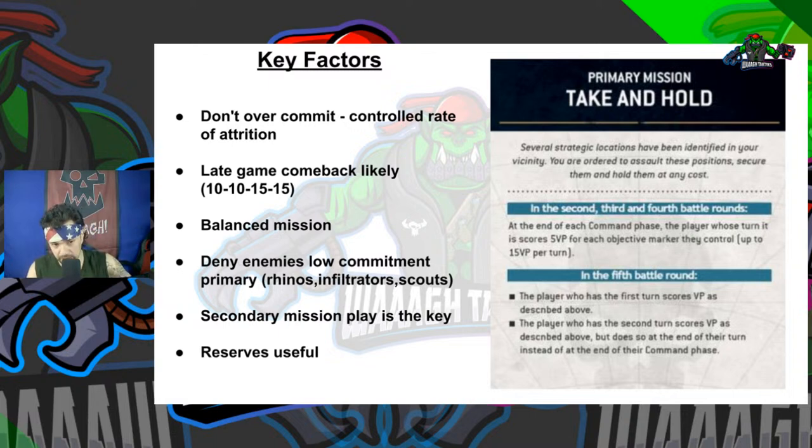Scoring secondaries is very important on this mission because, as discussed, primary is very easy for the enemy to sit back and score while they try to tag you out and kill you down. You need to think about your matchup: do I take Tactical, do I take Fixed, do I need to pressure, or do I sit back? Reserves are also very useful in this mission, because the enemy will most likely not be super committal - so you can come in off the sides of the table with Grots, Flash Gitz, Storm Boyz, whatever fits your plan.